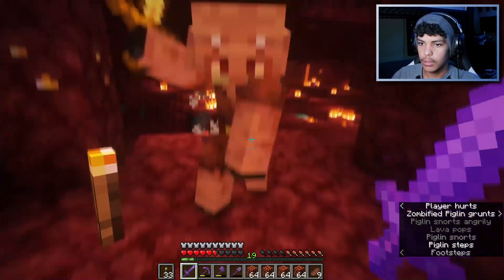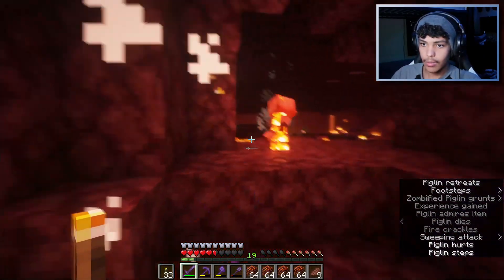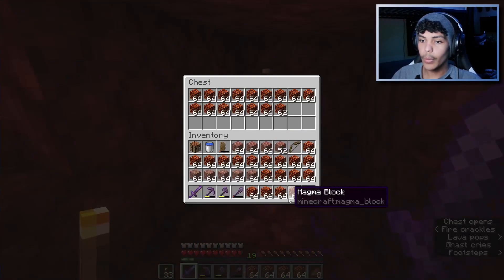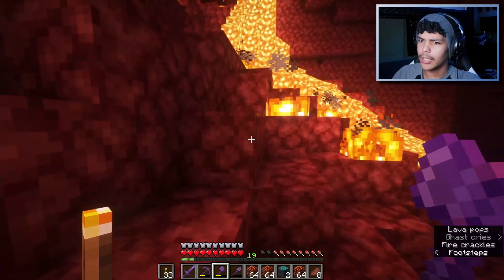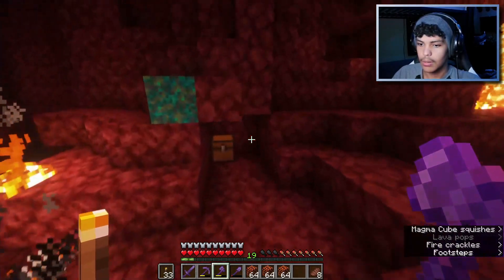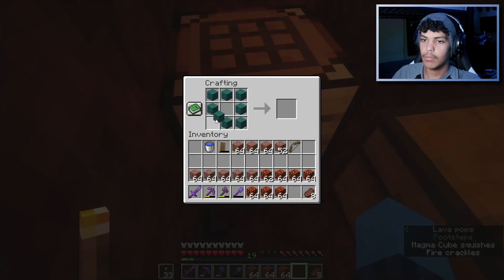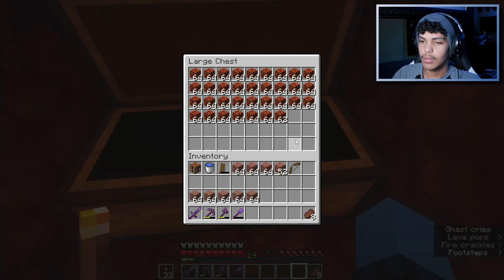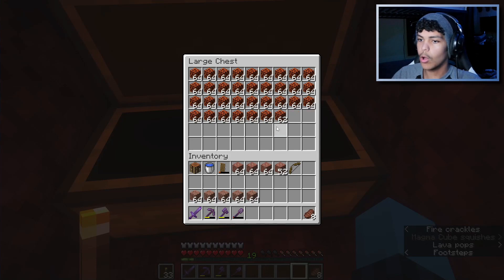What are you doing? Get out of here! Ow — that's a lot of damage. Get out of here, child! I just killed a child. I can put the rest in here. That's not looking good — I don't think I have enough. I actually only have 34 stacks, which means I still need 10 more. That Magma Cube cannot get in here. I still need 10 more stacks of magma blocks — this is taking longer than I initially thought.